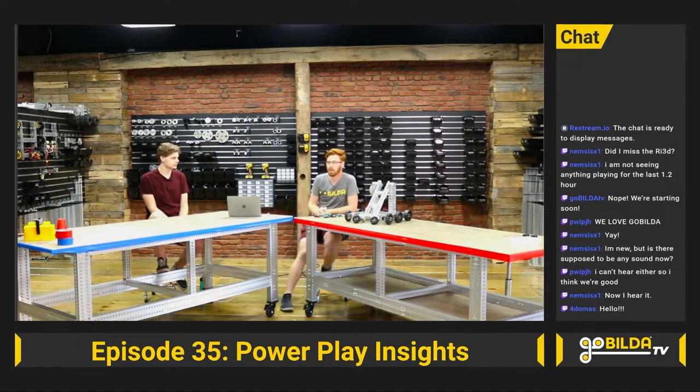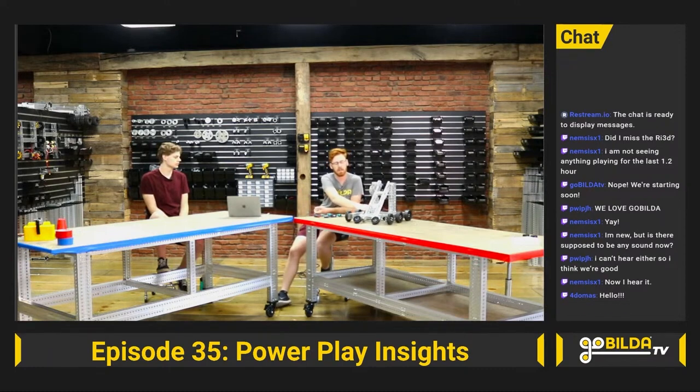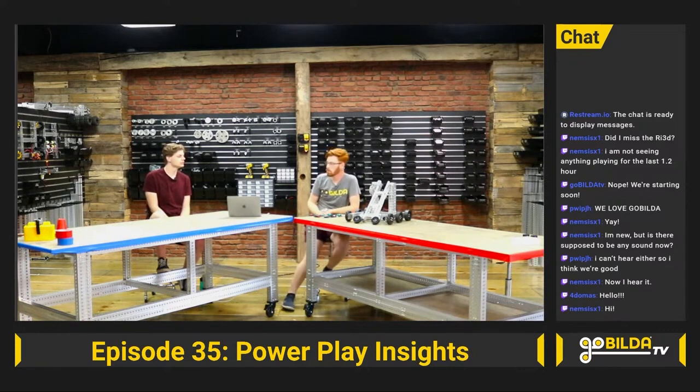For the next half hour, we're going to go through some Power Play, just some basics. We're going to talk about some of the rules we've noticed after reading through the game manual, and we're going to look at this FTC basic robot and talk about some basic claw mechanisms, as well as some cool ways you can design claws to use them for this game.